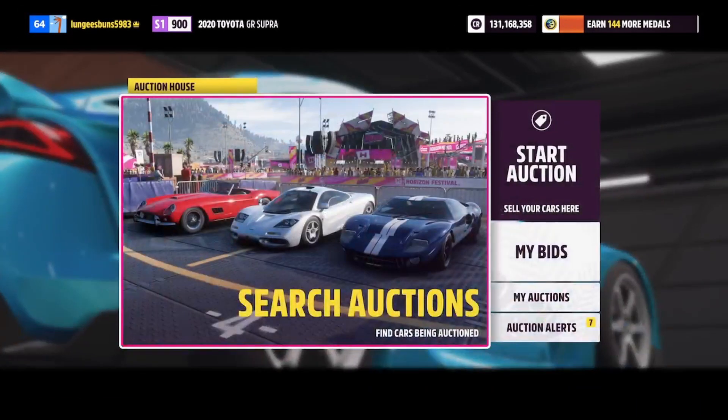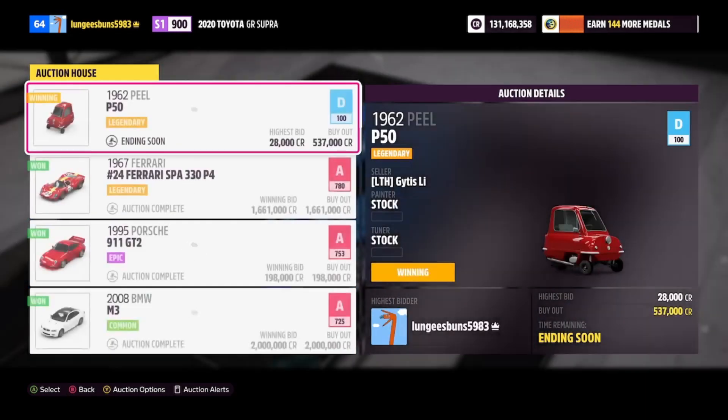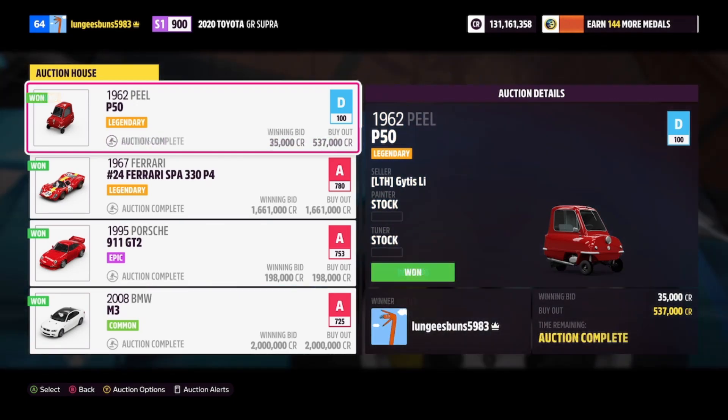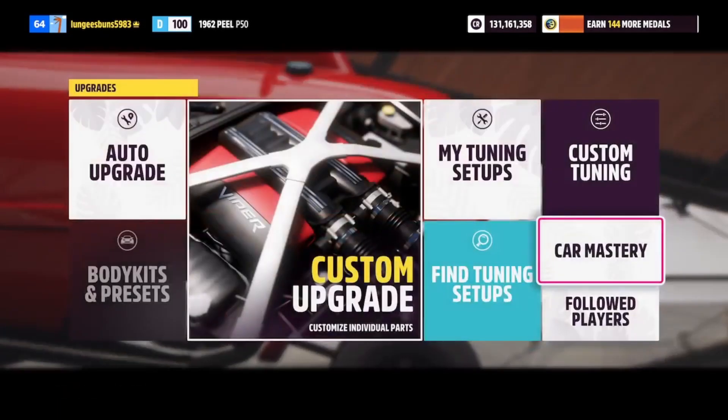The next car is the POP50, which has a pretty high buyout of around 500,000 credits. However, this is a great car to bid on and get for cheaper — I was able to bid on one and got it for only 35,000 credits, which is pretty insane considering you can get a super wheel spin from this vehicle's skill mastery tree.